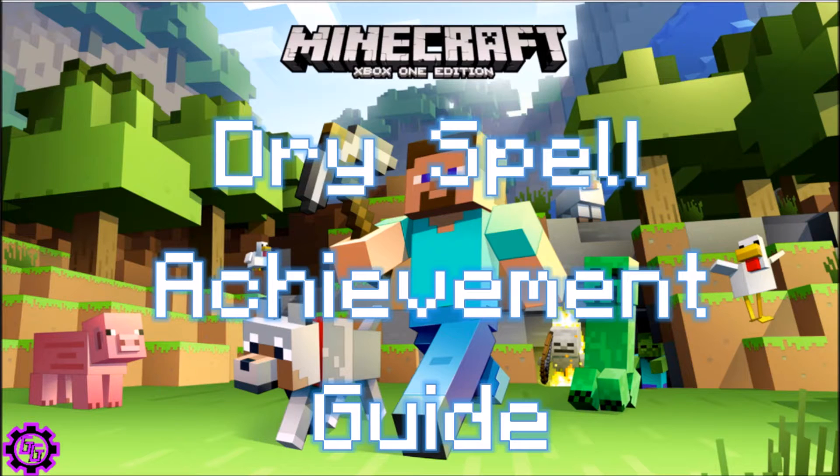Hey guys, what's up? Very quick achievement guide today in Minecraft — the Dry Spell achievement, worth 15 gamerscore. Here's what you're gonna need to do.